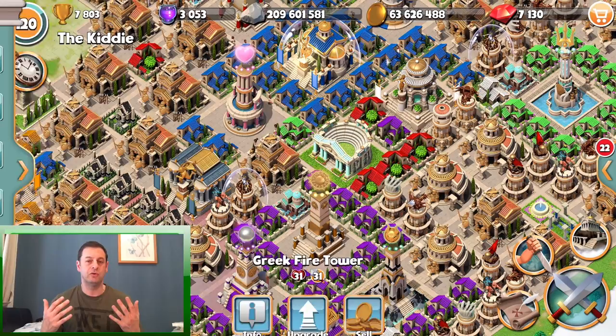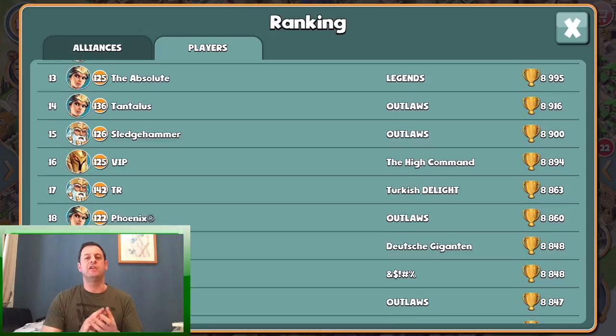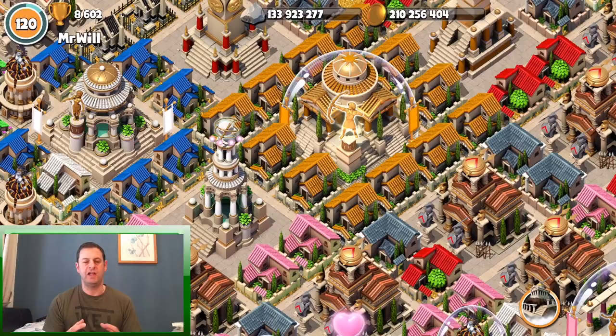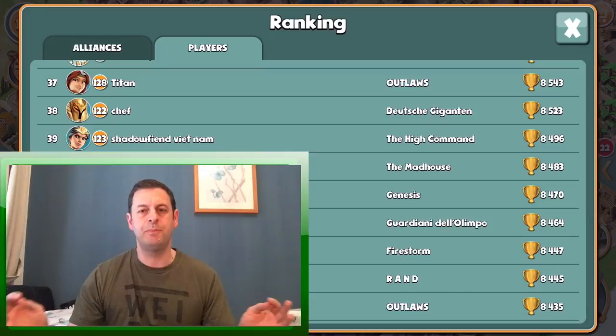More trophies will give your alliance more trophies, pushing you higher up the rankings, which is ultimately what you want. Now basically, in the early levels the best design is a compact base - have your buildings close together to maximize defensive abilities when you're being attacked. As you get to the mid ranges, you then need to spread your buildings out a little bit.